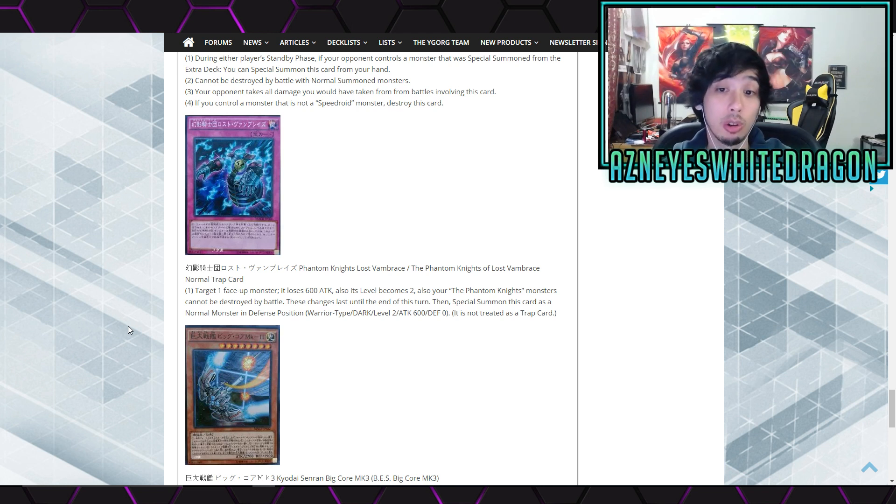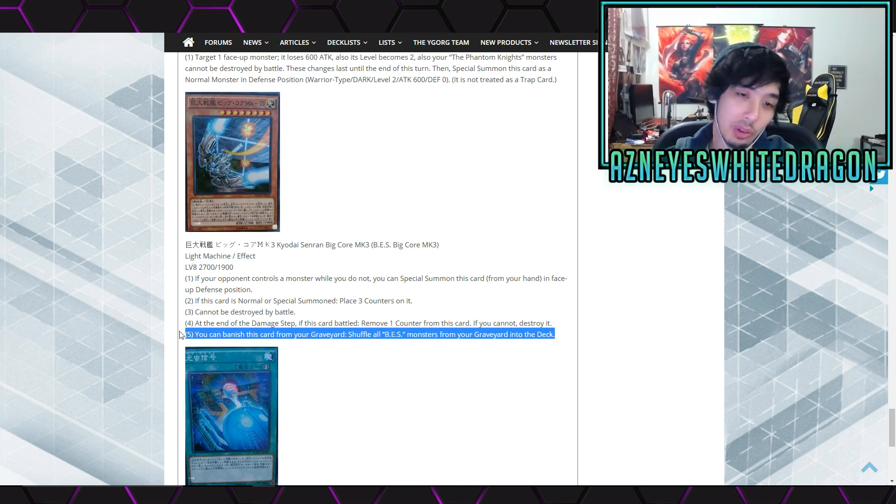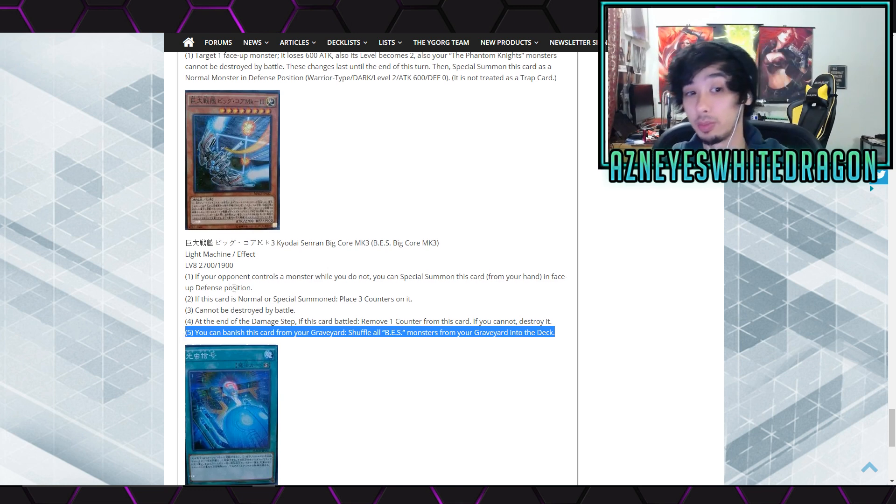Next up we got Phantom Knights support — normal trap card. One face-up monster loses 600 attack, its level becomes 2, and your Phantom Knight monsters cannot be destroyed by battle. These changes last until end of turn. Special summon this card as a normal monster in defense position — Warrior, Dark, level 2, 600 attack, zero defense, not treated as a trap card. Then we got more BES support — Light Machine, 2,700 attack. If your opponent controls any monsters while you do not, you can special summon it from your hand in defense position. Place 3 counters on it, it can't be destroyed by battle. At the end of the damage step, remove one counter; if you can't destroy it, banish this card from your graveyard to shuffle all BES monsters from your graveyard into the deck.